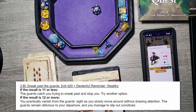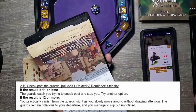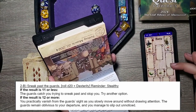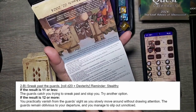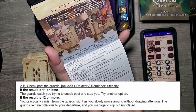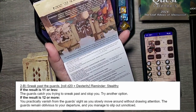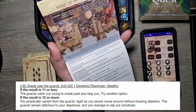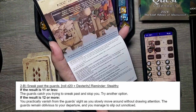D20 — 17! We didn't need it but get destroyed. Let's do the math: 17 plus two for the rolls is 19, plus two for stealthy is 21, plus four from our dex is 25. We're gone. If the result is 12 or more, you practically vanished from the guards' sight as you slowly move around without drawing attention. The guards remain oblivious to your departure and you manage to slip out unnoticed. We could have fought them! Yeah, all right — we slip out. That was one of the easiest ones with 12 or more; the other options needed 13 or 15.